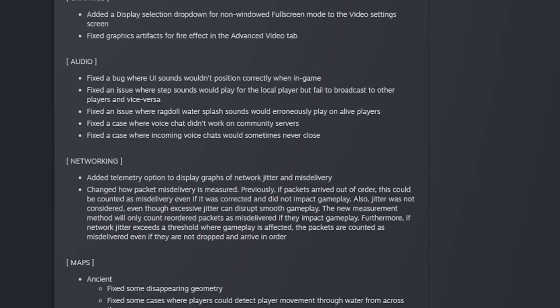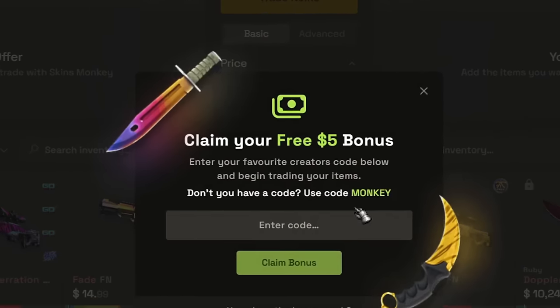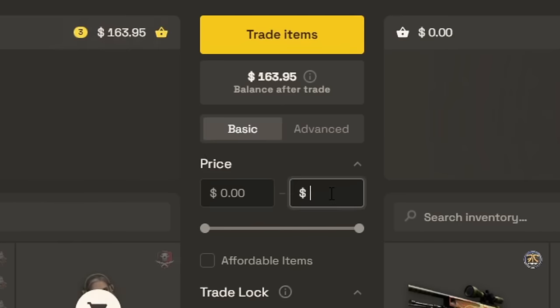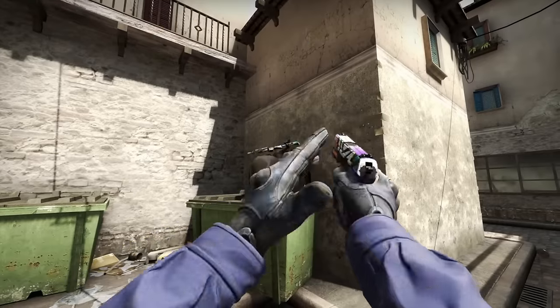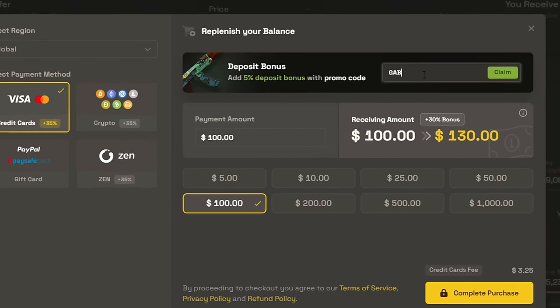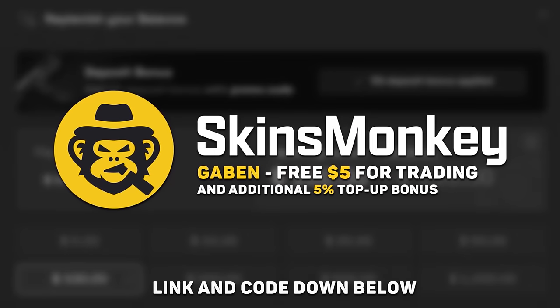I won't hold you up too long, so while you have time, check out Skins Monkey. Use code Gaben and get up to a $5 bonus. Select a few of your current skins, pick a new one in the same price range, and exchange your old CSGO items for something new and shiny from Counter-Strike 2. Use code Gaben and buy skins much cheaper with a 30 plus 5% top-up bonus.